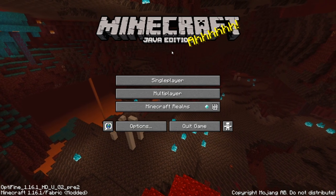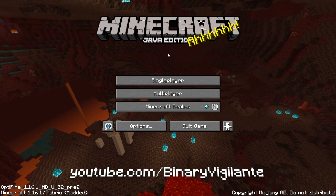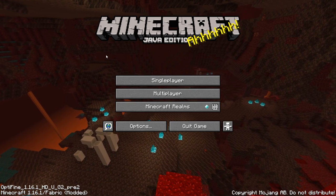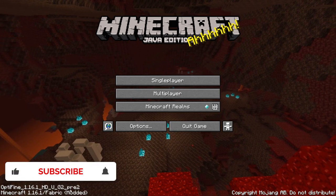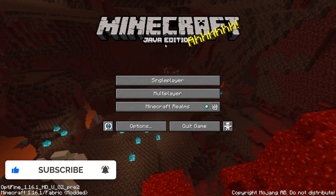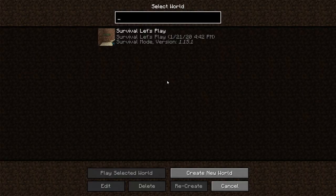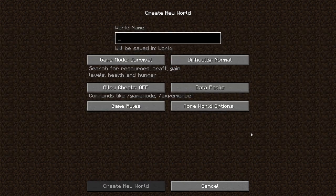Hello and welcome to my Minecraft vanilla survival let's play series. It has been requested that I make this a completely vanilla let's play in Minecraft 1.16.1. Yes, I am running Fabric so I can run with Optifine - no other mods. It is completely vanilla. I actually did a Minecraft vanilla let's play on the channel quite a while back, but I stopped it, so I guess this is kind of like season 2 - a fresh start.